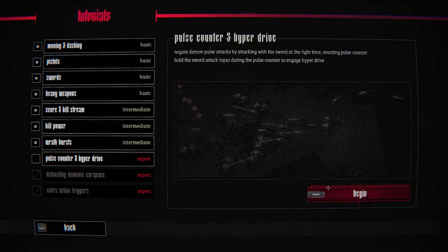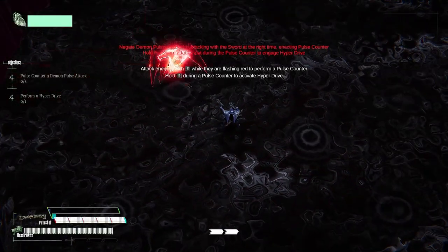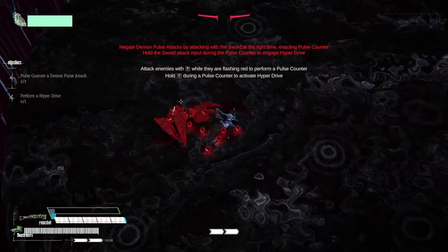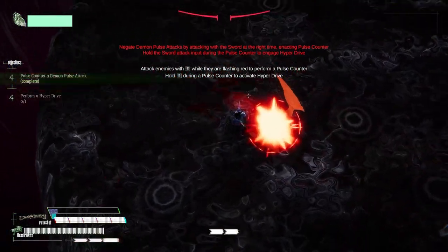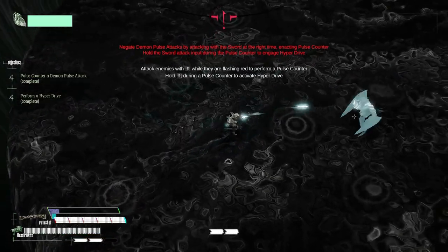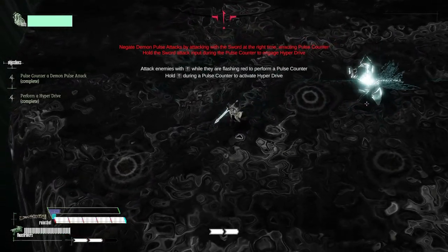So that's how we get health. Pulse counter and hyperdrive — press E when they flash red to perform a counter. Hold E during a pulse health counter to access hyperdrive. Basically bullet time — very cool.